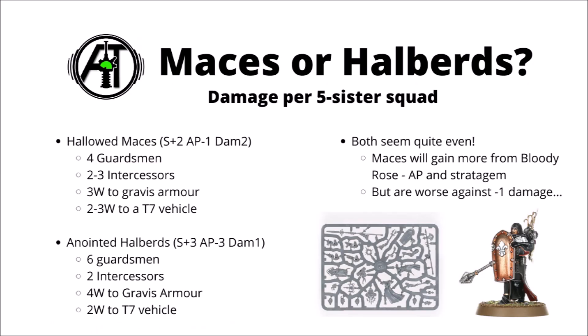So which power weapons to choose when equipping your Sacrosancts? Here's a small comparison of the damage output between the Hallowed Maces and those Anointed Halberds. The Halberds win out against light-armoured hordes such as Guardsmen, where they'll kill six Guardsmen to the four of the Maces. Interestingly, the Halberds also do better against things like Gravis armour — high toughness actually means the high AP and strength wins out, doing four wounds to the Hallowed Maces' three. However, the multi-damage of the Maces does slightly win out against two-wound infantry like Intercessors and against high-toughness vehicles such as toughness 7 or 8 things.